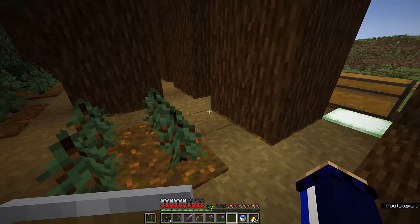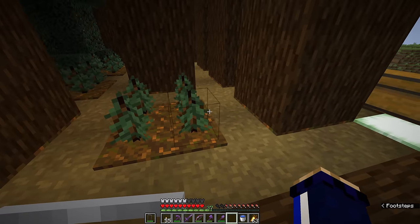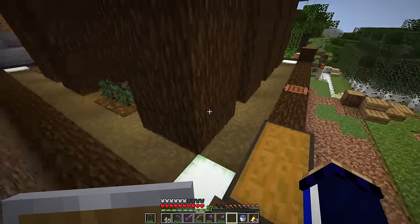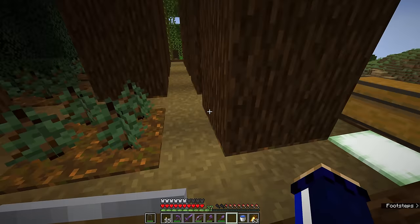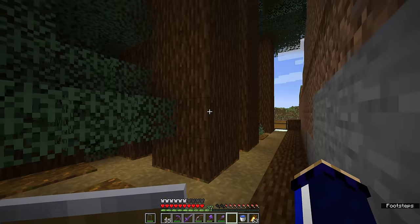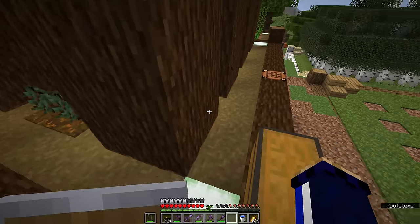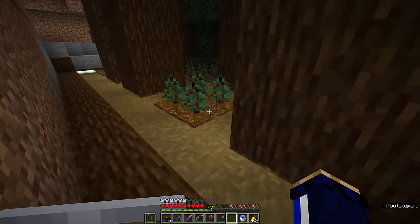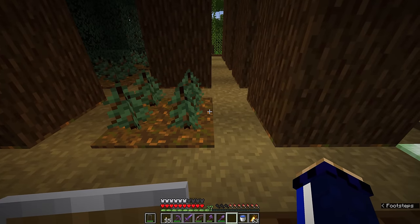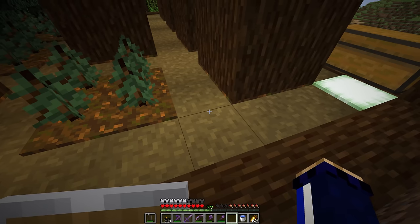The podzol is going to spread to take over any grass, rooted dirt, or anything like that you leave around here. Moss is also taken over by podzol. So I decided to switch from the rooted dirt to blocks of podzol here for my planting area, and that's worked out pretty well. I couldn't put moss carpet around these though, because we discovered on stream that the two by two of spruce saplings is even more picky about what is grown around it.